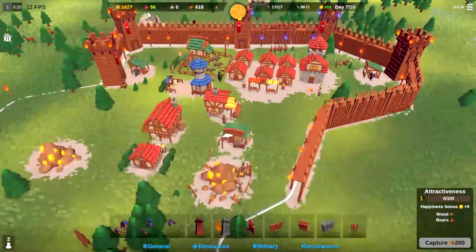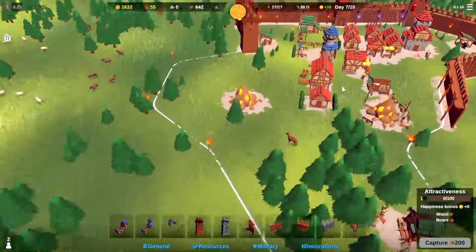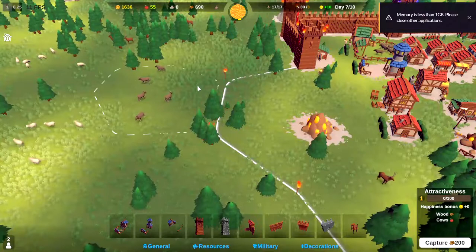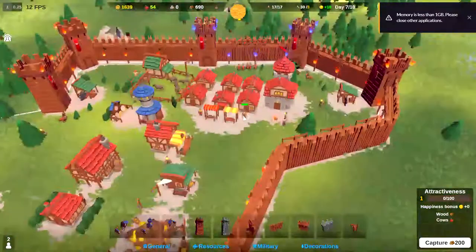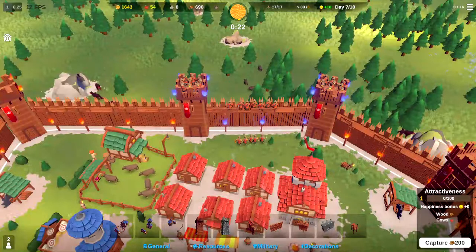We are running into issues with our food as well. We're at negative 10 food a minute. So after this next attack, my plan is to go ahead and buy the cattle here — this little plot of land for some cattle. I don't want to buy it now with so little time left.